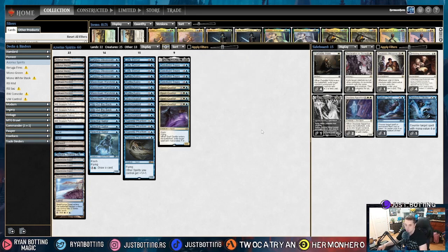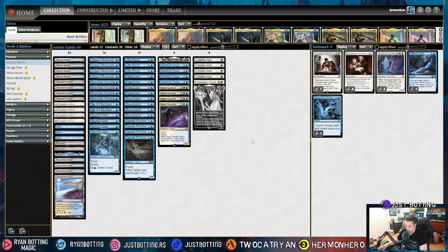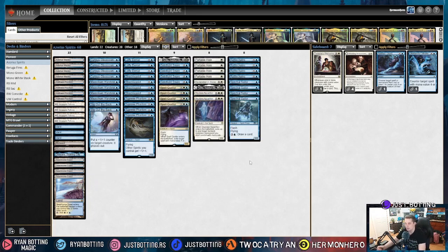In the mirror match against Blue-White Spirits, we are bringing in four Portable Holes — most spirits are one or two mana, so that's really solid. Declaration of Stone, especially good against Spell Queller, and since we're all playing four-ofs, it can hit multiple things. Katilda is great in these creature matchups where you're racing, and she's awesome in the mirror. Skyclave Apparition for more removal. We're bringing out Rattlechains because there's not a lot of targeted removal we're super worried about besides Portable Hole. And we're bringing out Spectral Sailor — this is a tempo matchup and we're rarely going to have extra mana to draw cards; we just need to be hitting our opponent and stopping what they're doing.